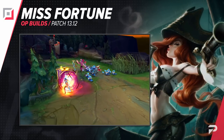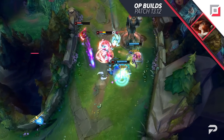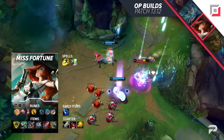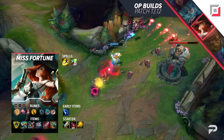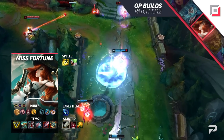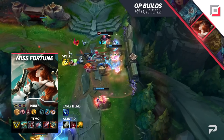Trinity Force here, Trinity Force there — it's just too broken, so here we go. Previously we had Lethality Miss Fortune, but even she's transitioning into a Trinity Force build. For runes: Press the Attack, Presence of Mind, Legend: Bloodline, Coup de Grace, Magical Footwear, and Cookie Delivery, with one attack speed, one adaptive, and one armor shard. For the Lethality build, go Youmuu's Ghostblade into Collector. For the Trinity Force build: start with a Longsword and three pots, rush Trinity Force into Collector, complete your boots, then grab Lord Dominic's Regards, Bloodthirster, and Kraken Slayer. Alternatively, go Trinity Force into Kraken Slayer and swap the last item for a situational one.